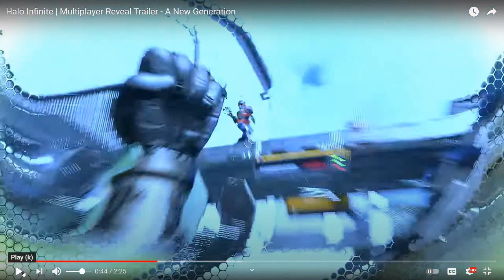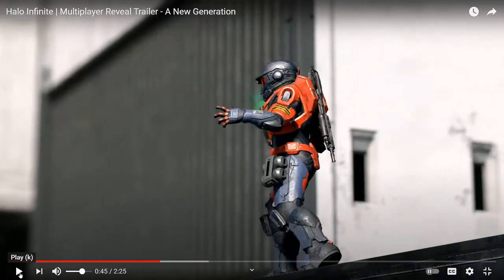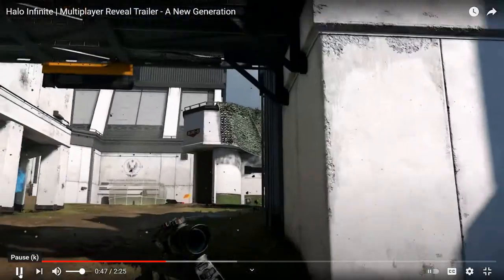This right here kind of looks like a jackal shield — it's a bit confusing, but what it does is reflect bullets towards your enemy. I'm assuming it won't reflect human bullets, just plasma shots. It reflected a plasma pistol shot back at the player, which is really cool.